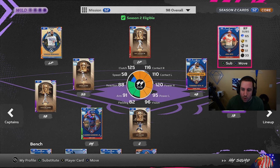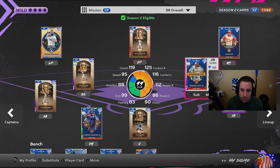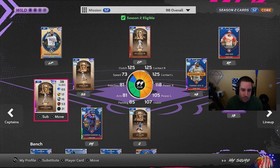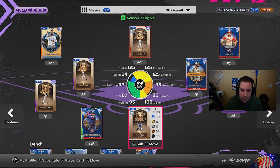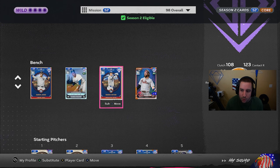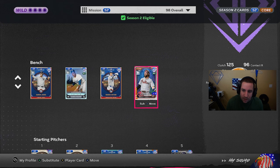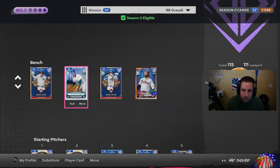Teoscar does not get the boost — he's one of our wild cards. Juan Soto doesn't get the boost either. David Ortiz gets a pretty good boost: 124/106 with max clutch. Tatis is 125/116. Derek Jeter's already maxed. Chipper Jones is already maxed. Vlad is 118/113/109. Joe Mauer is already maxed on contact and clutch. On the bench we have Aaron Judge at 122/125 with 121 clutch.